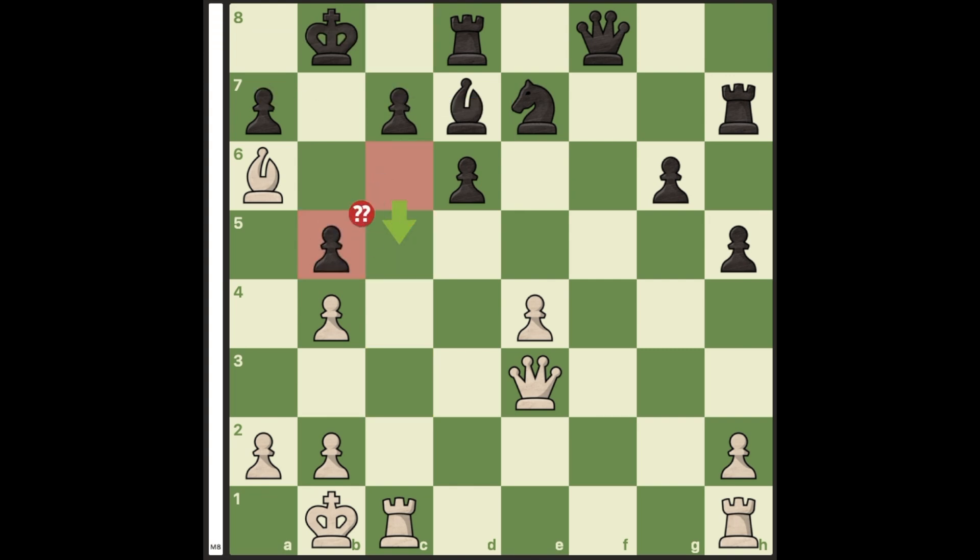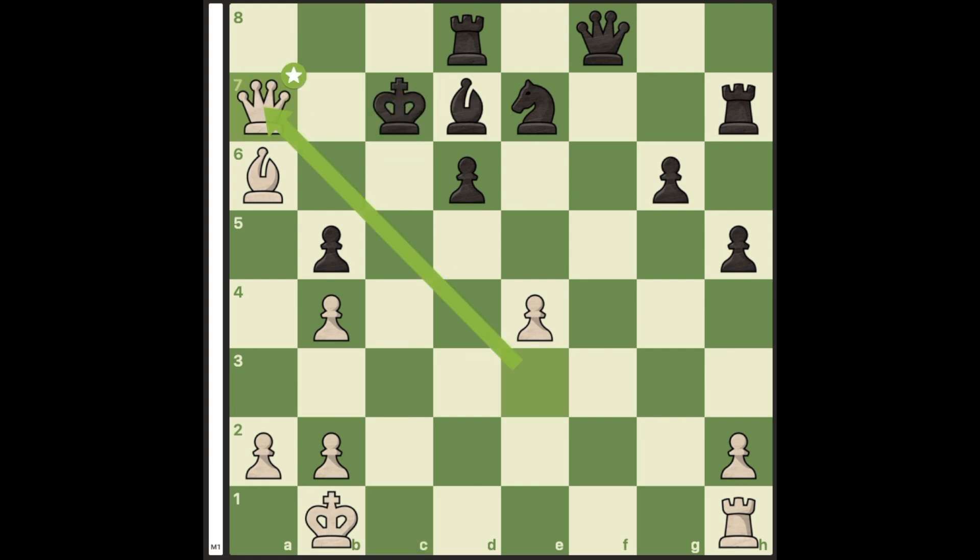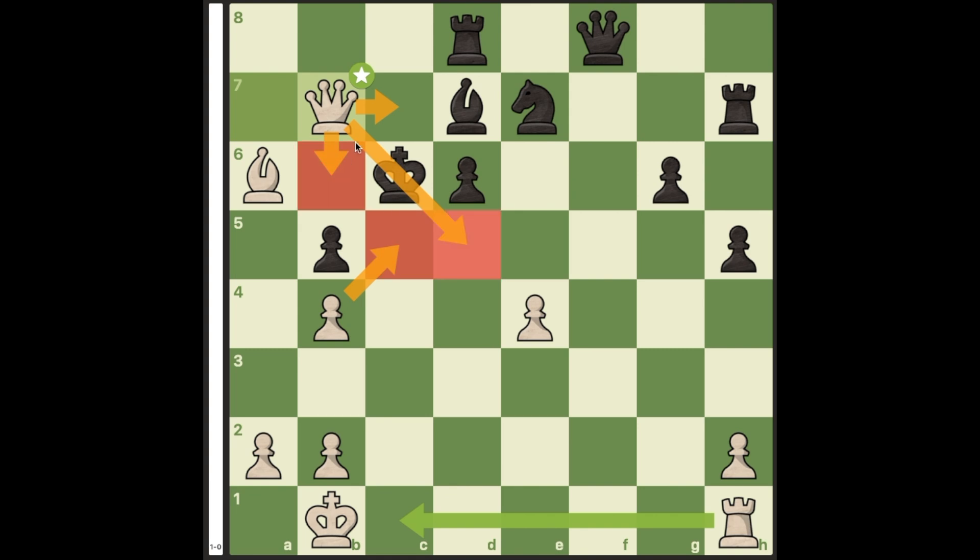But pawn takes knight is a terrible blunder. Now try to use your superior brain and find the checkmate in 8. It starts with the quiet sacrifice rook takes c7. If the king takes, then queen takes a7 and queen b7 finishes the game.